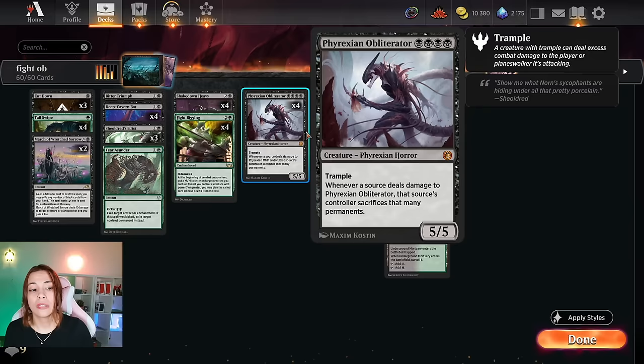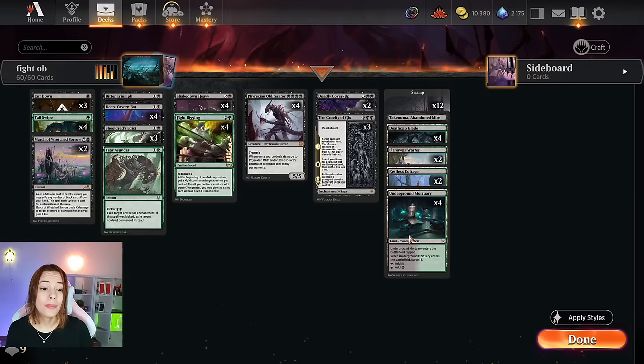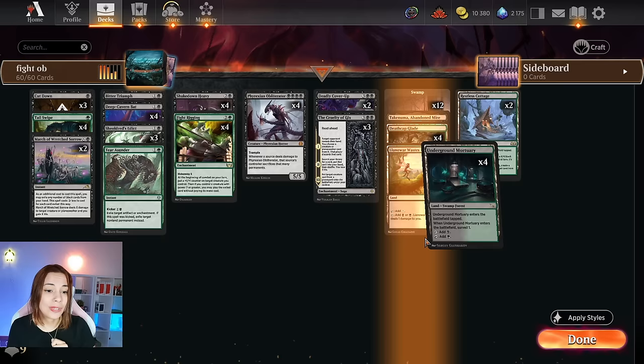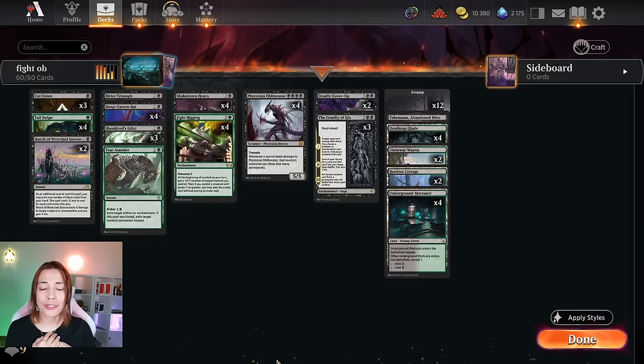For lands, I didn't change much but I added four Underground Mortuary. These Surveil lands have been amazing in standard — I really love them. The only downside is the same as Restless Cottage: they enter tapped, but they are amazing lands and give a lot of value. Don't forget to subscribe and thumbs up, comment — that really helps with the YouTube algorithm. I'm trying to get to 10,000 subscribers, so I would really appreciate it. I wish you all a great day and let's play some games.